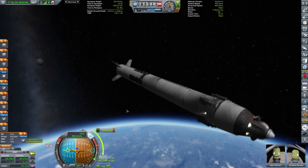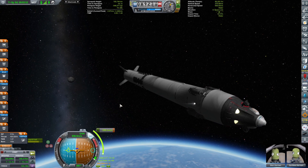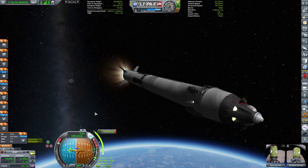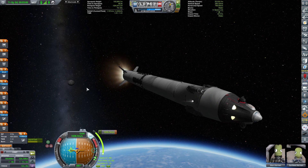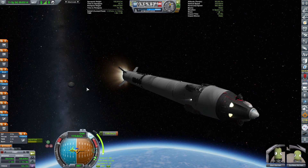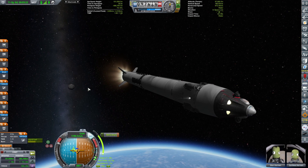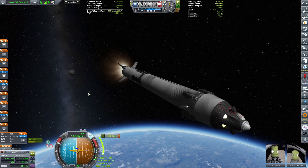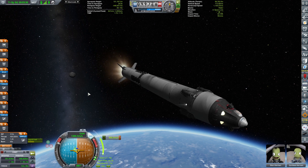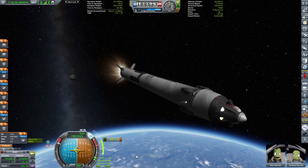We're aligning ourselves for the orbital insertion burn, which should take one minute and 45 seconds. A good portion of it will happen on this main ascent stage. I have not made this one reusable — this is just a regular expendable vehicle. The deployment procedure will be quite simple: we insert and then transfer all the way to Minmus.